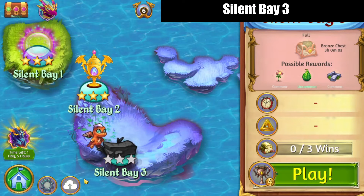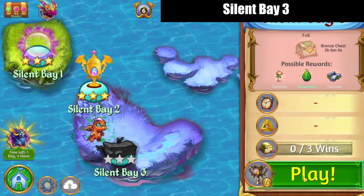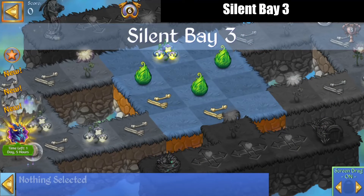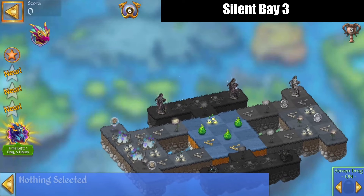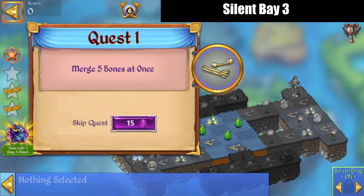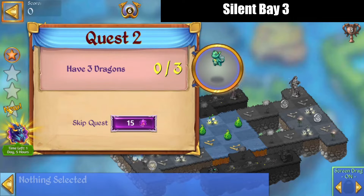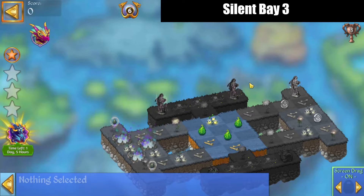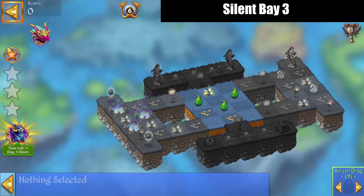Hi, it's Sakira here and I'm gonna check out Silent Bay 3 in Merge Dragons. Our quests are: merge five merge bones at once, have three dragons and create twin lifeflowers twice, and of course to finish the level we'll be merging the Gaia statues.